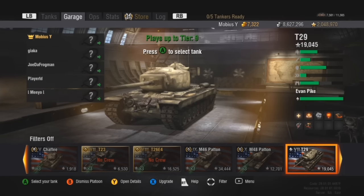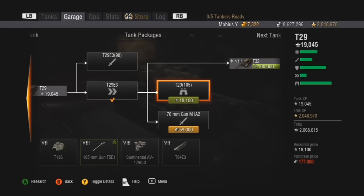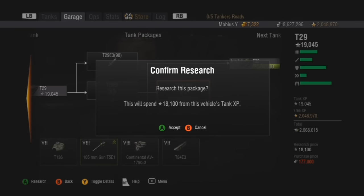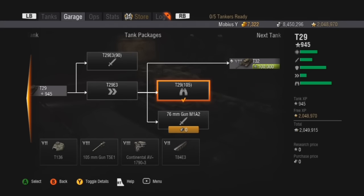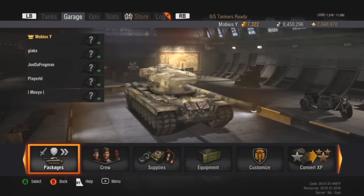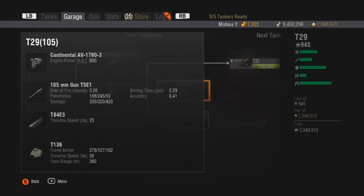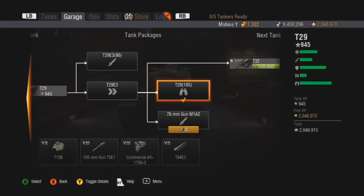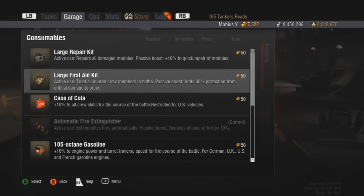Back in the garage again — I have enough XP to research the final package on the T29 with the 105mm gun. Still in a platoon of 5 — I've got G, Joe, PlayerTD, and Mio here with me. Let's purchase this — 18,100 XP, 177,000 silver to buy this. Now my T29 is fully upgraded. Look at that big gun — that thing is huge compared to the last ones. Engine power 800 HP, much better than the 500 stock. 5.26 rounds a minute, much slower rate of fire. Accuracy .41 — that's kind of bad. 2.29 aim time but 198 penetration with 320 alpha damage.